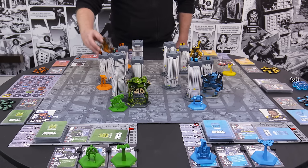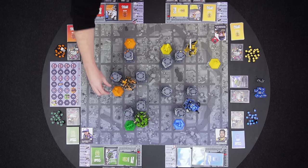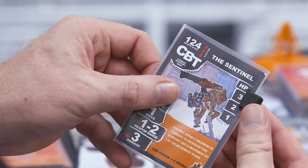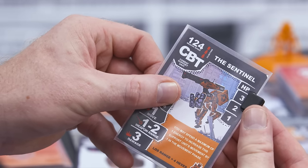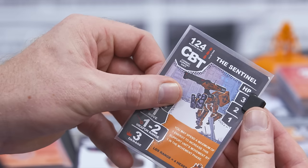Next is Orange, who moves three spaces, spending three energy. Now we move each combat unit. Yellow moves their combat unit one space. Blue doesn't have a combat unit deployed, and Green decides not to move their combat unit. Orange moves their combat unit one space. Moving support units doesn't cost energy, but each support unit has a card showing how many spaces it can move. So this combat unit can move up to one space, or use its special ability, moving up to two spaces at the cost of one energy.